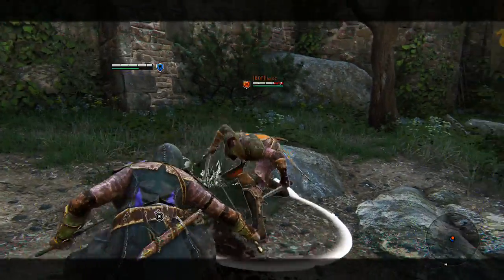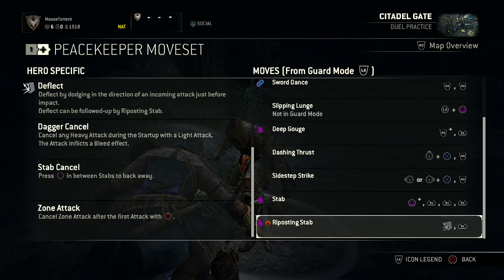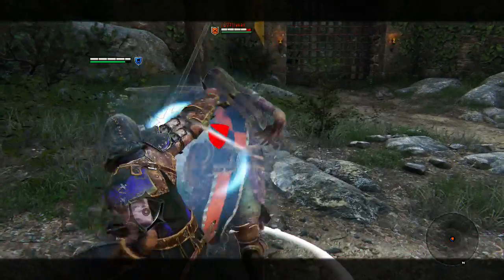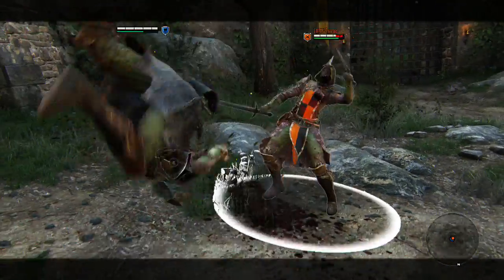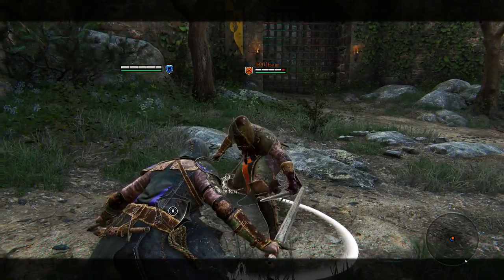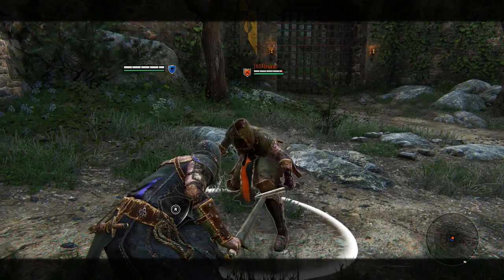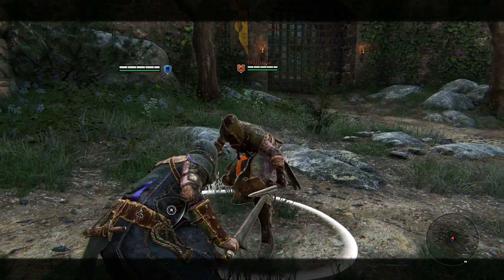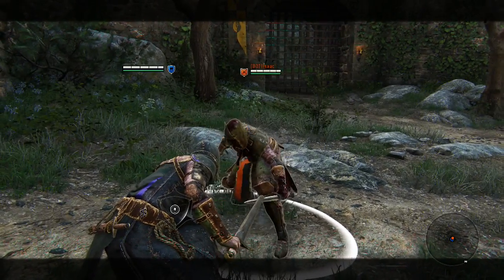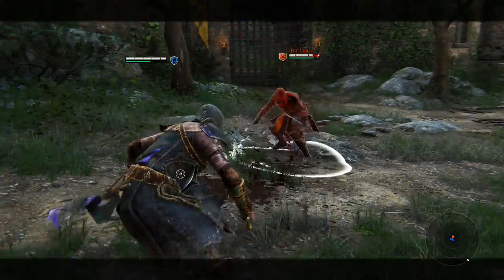As mentioned earlier, you can use the Stab Cancel as a specific trait — basically, you stab a couple of times and then hit square. If you only want to do one or two stabs, you can do that. It's really not that useful overall, unless your opponent is right in front of some fire and you can stab them twice for damage and then kick them into it.